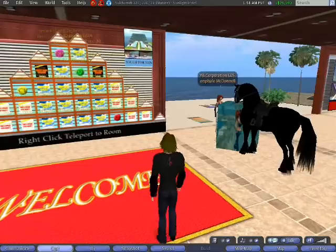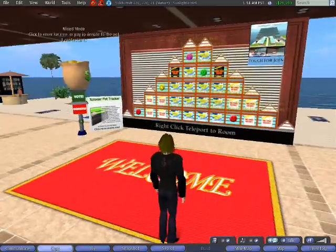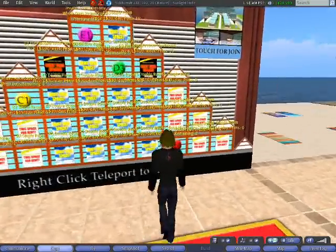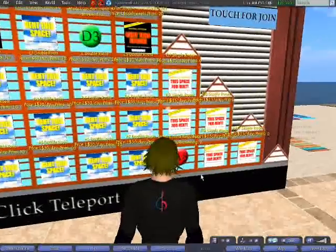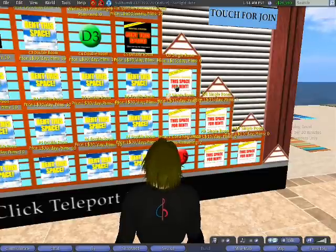It looks like there's somebody else here. By the way, they have their horse — horses are welcome at the Sunlight Hotel. Let's go ahead and get a $15 room. Here's one here; I'll go ahead and take this one.